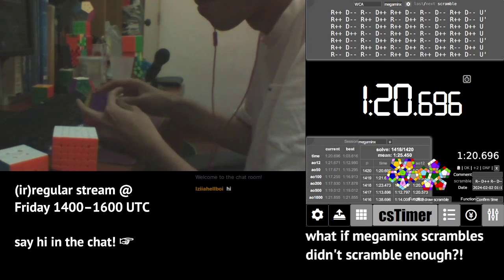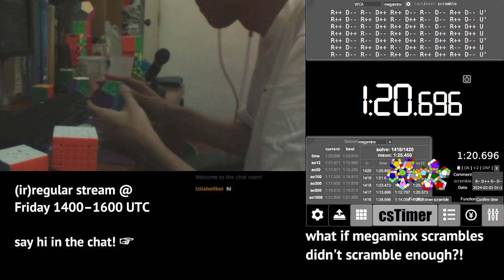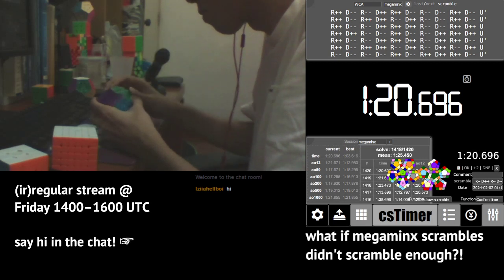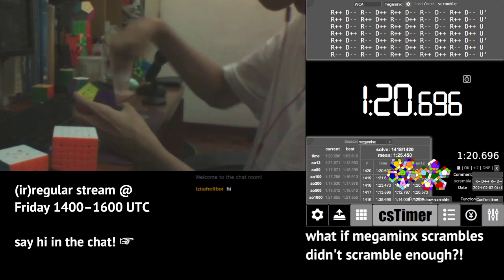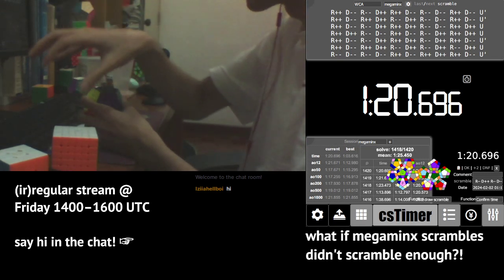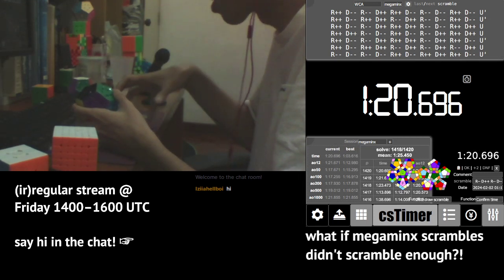There's another Megaminx scrambling format I've been experimenting with. It is difficult to apply quickly, but once you get the hang of it, it mixes up very well — much better than the dual-5-faces flip method I just mentioned. That in turn is already much better than the Pogman scrambles, so it's a huge improvement, but the scrambling speed is much lower.